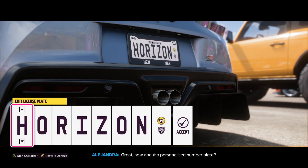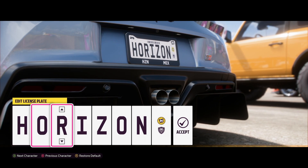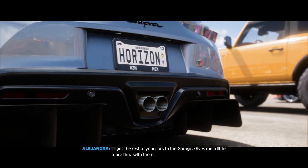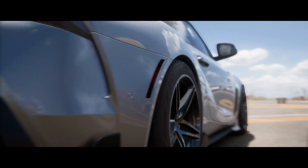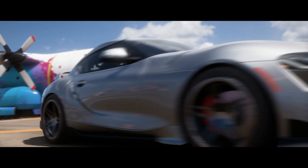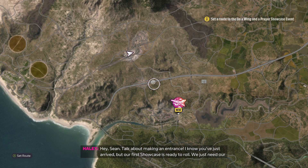Okay, so you get to pick your license plate. We'll just keep it with Horizon for now. I'm pretty sure I take them all off the cars eventually, but we won't mess around with that too much. This is gonna be a fun game. Right off the road — before we even dive into what you get with VIP access, just go ahead and buy it. The sooner you get to play this game, the better.